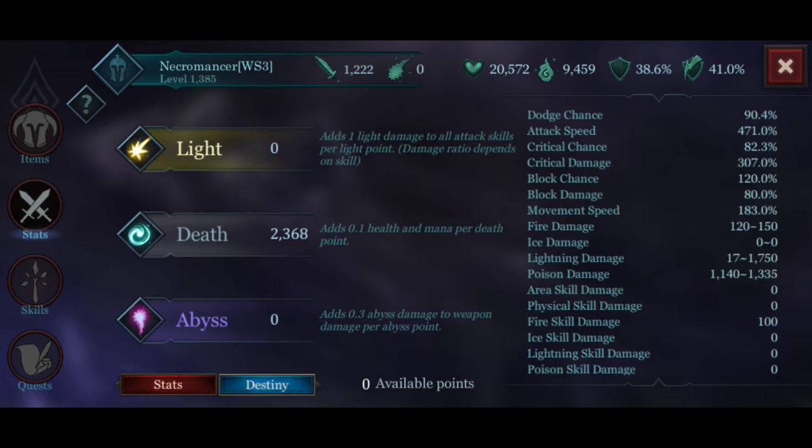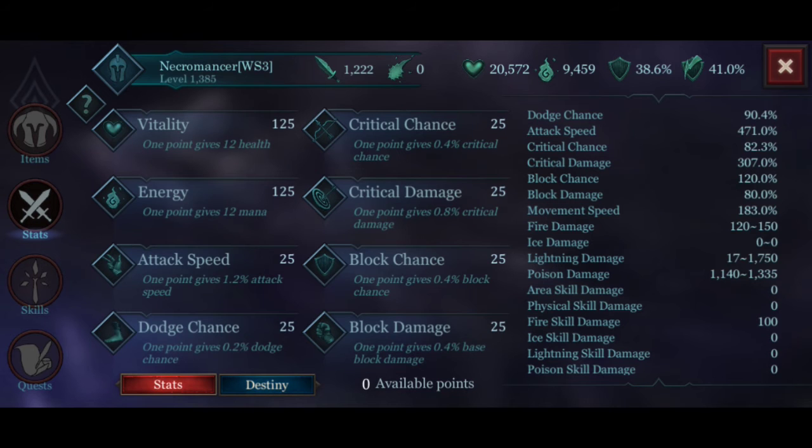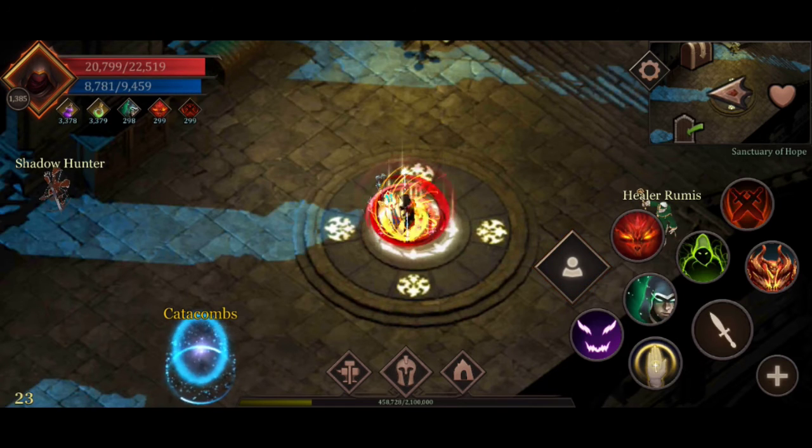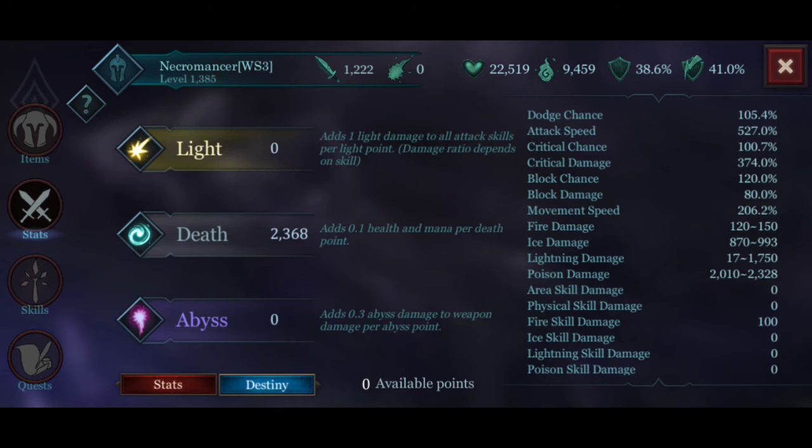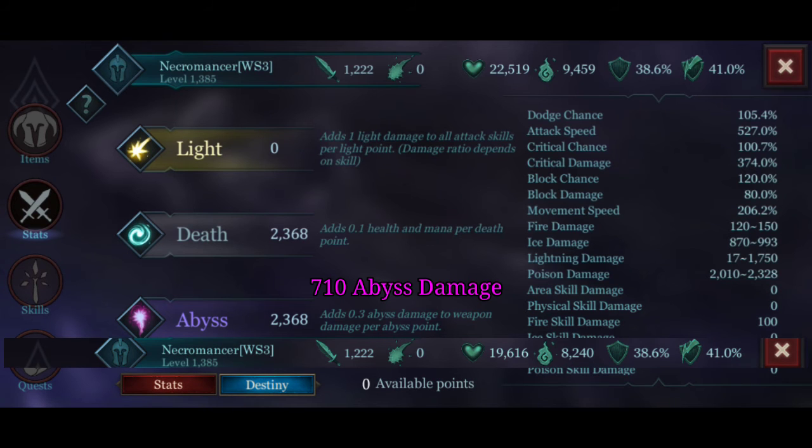Moving on to the stats section: we have 125 points of vitality, 125 points of energy, attack speed 25 points, dodge chance 25 points, critical chance 25 points, critical damage 25 points, block chance 25 points, and block damage 25 points. I'll buff this first before moving on to the main stats.